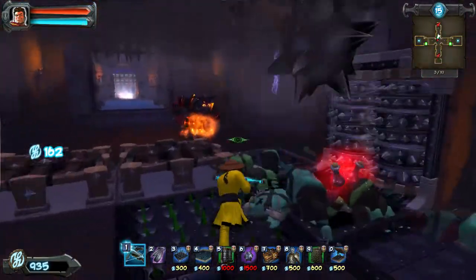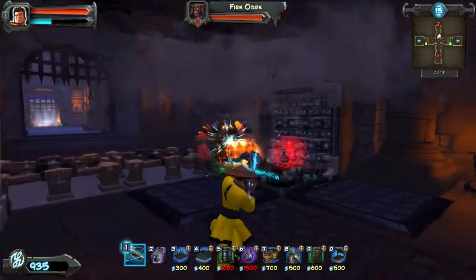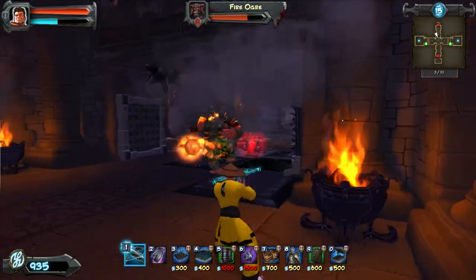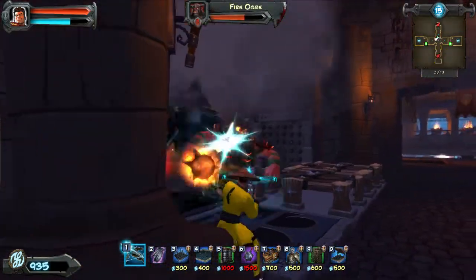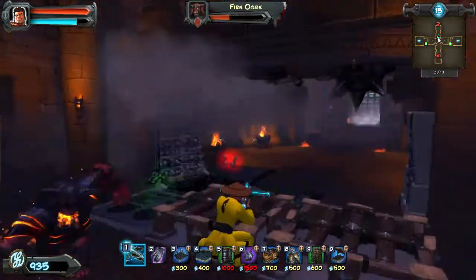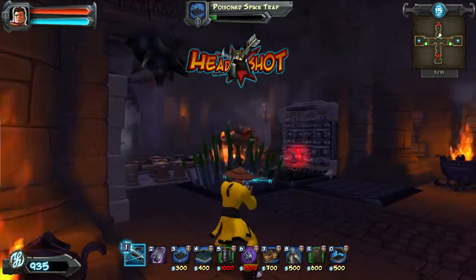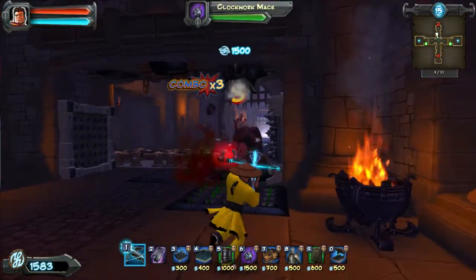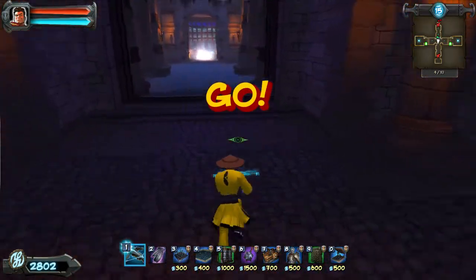We get the ogre and we're gonna kite him through all these traps. Since we can't really go head to head — we don't have a frost amulet or anything like that — just drag him through all this, jump over your barricades and he can't get you. You're untouchable, you're a golden god. All right, so now we're on wave four.